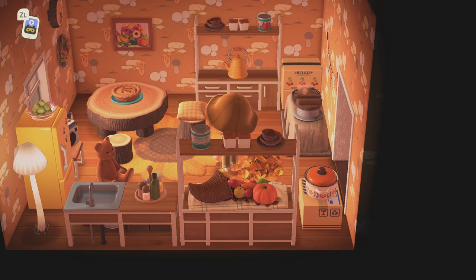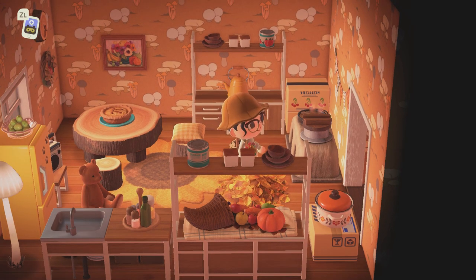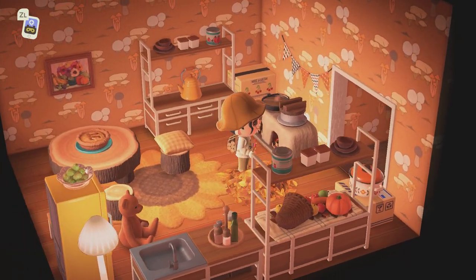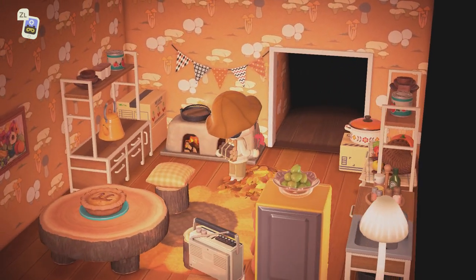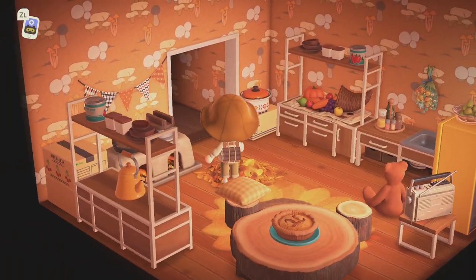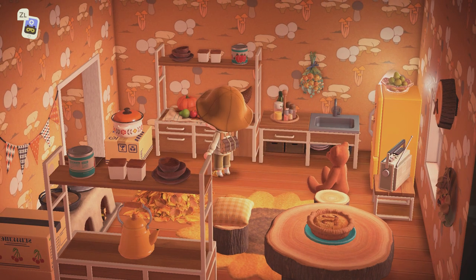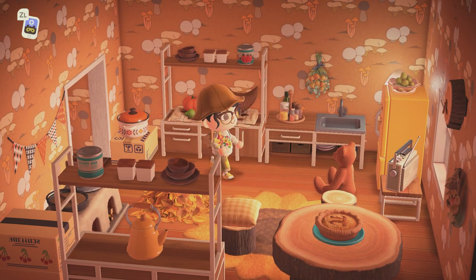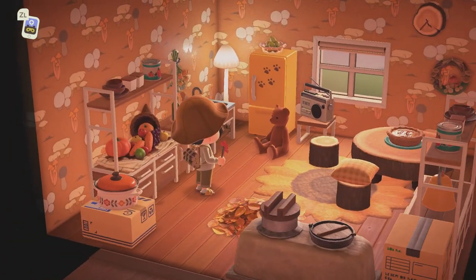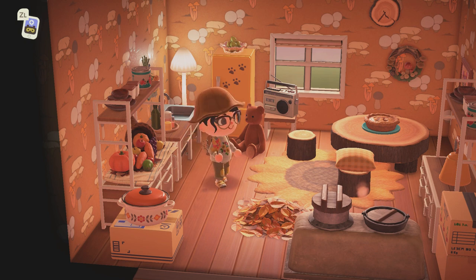Here's her kitchen — really pretty. I like this wallpaper, I don't ever see this wallpaper. Very rustic — I love the colors, all the yellows and the oranges. We have the long table cornucopia — that's really smart to put in here, it looks really good. I like how she customized that fridge with the paw prints — looks really cute.